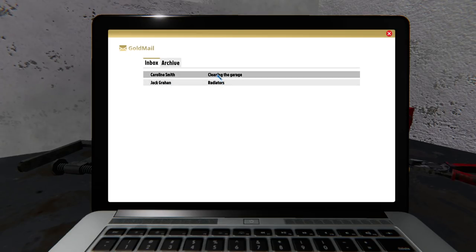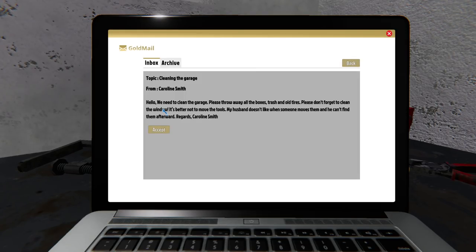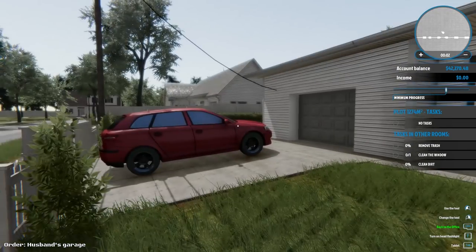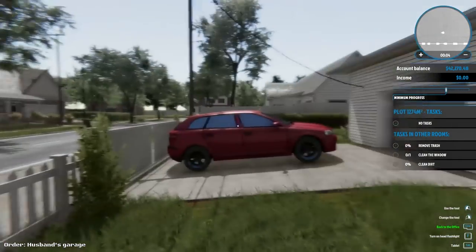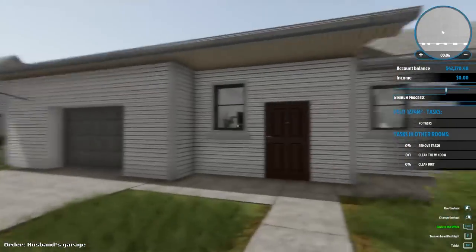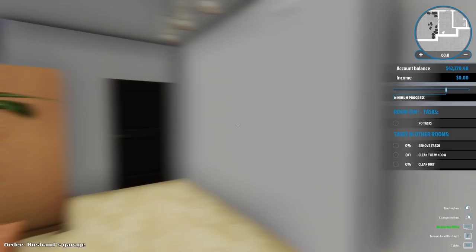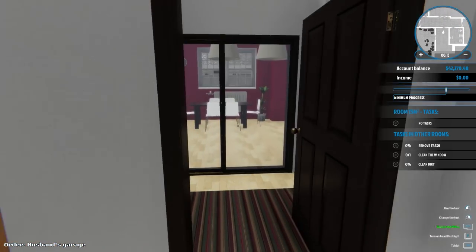New job from Carolyn Smith: cleaning the garage. She wants all boxes, trash, and old tires thrown away and the window cleaned. She asks not to move the tools because her husband doesn't like when someone moves them and he can't find them. Let's go! This place is cute. I open the door and go have a look around the house.